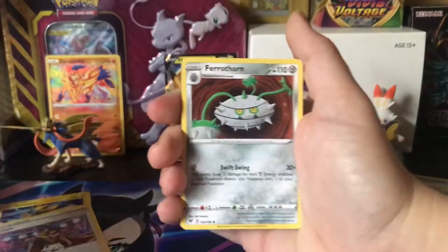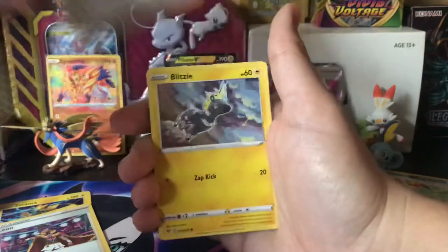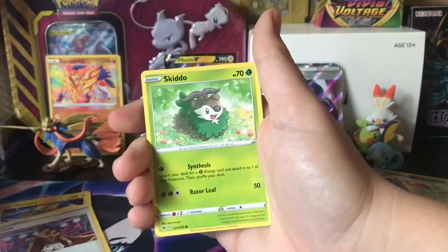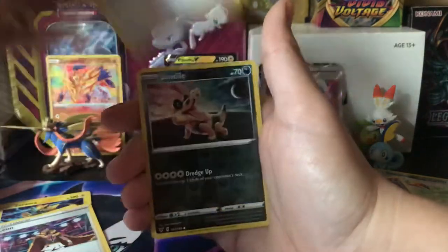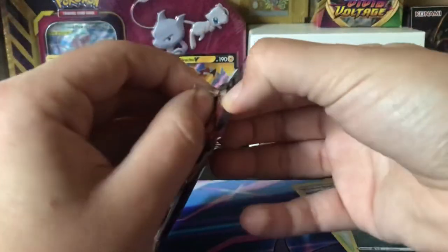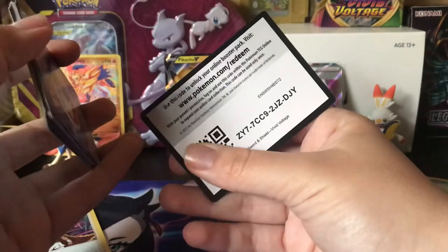Where is that full art Pikachu card? We've got six packs left — let's try to make them eventful. Dusclops, Rocky Helmet, Beldum, Blitzle. I still haven't seen a Voltorb — I don't even know if it's in the set. I've opened at least over 50 packs and still haven't seen one. I'm going to have to look at the set list after, just to see if they added Voltorb and what other cards I'm missing.